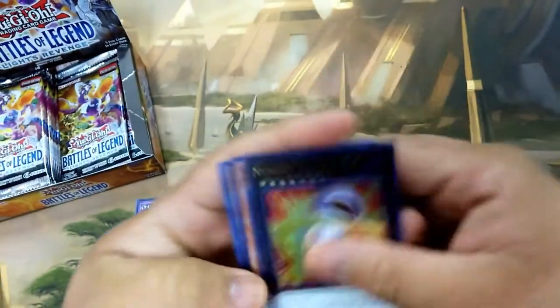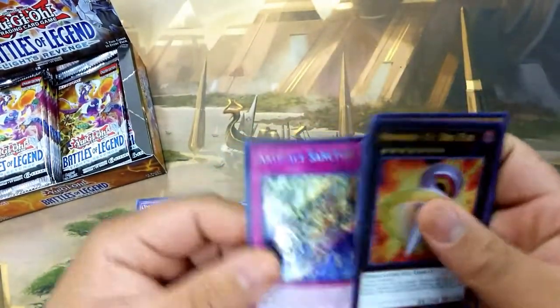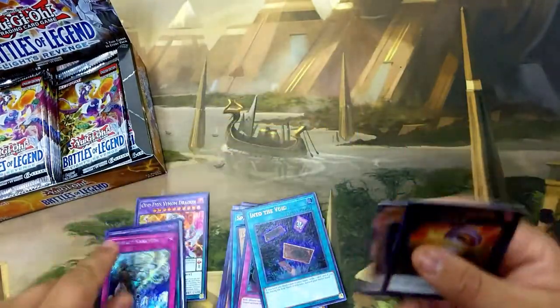Moving on to the next pack: we have a Big Eye, Destiny Hero, a Deviati, a Felice, and an Artifact Sanctum. Really good Secret Rare as well. These were good reprints — good staple Rank 7.